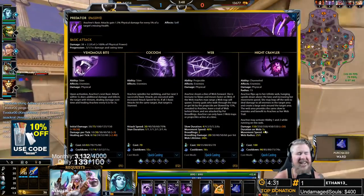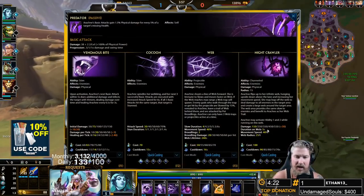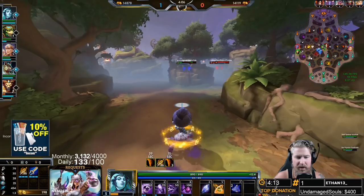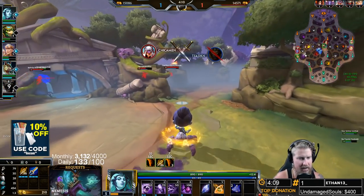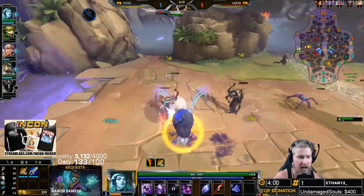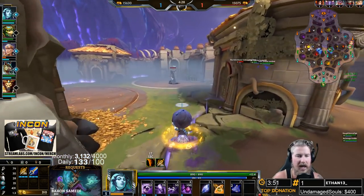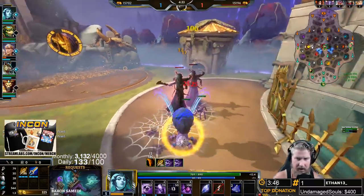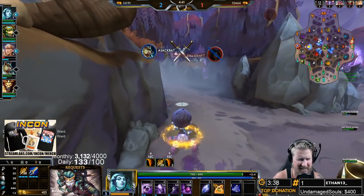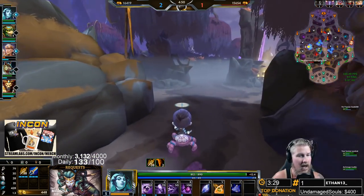At level five we grab our ultimate. I like to rank up my ultimate every single time on Arachne — levels 9, 13, 17, and so on — because it lowers the cooldown, allowing you to play more aggressively. Arachne's ultimate makes you untargetable: it throws you up into the air and you can't be hit in that state. At the very end you hop down, deal damage in a small area around you, and create a large web zone. On those webs you get increased movement speed and enemies get decreased movement speed. It's a decent offensive ability, but most of the time you'll use it defensively as your major getaway skill.